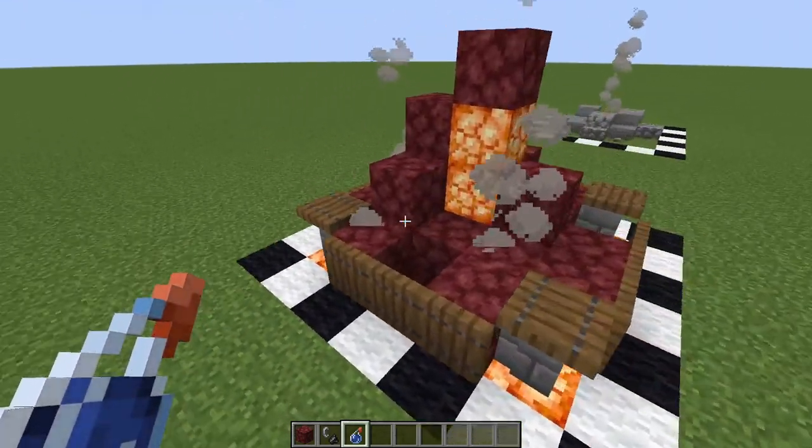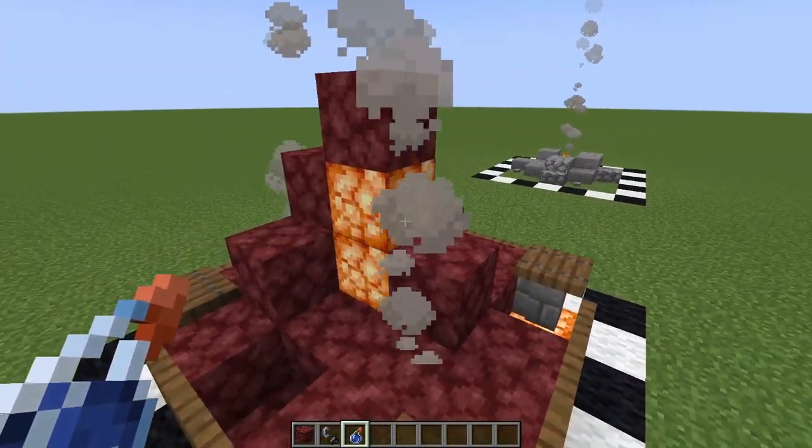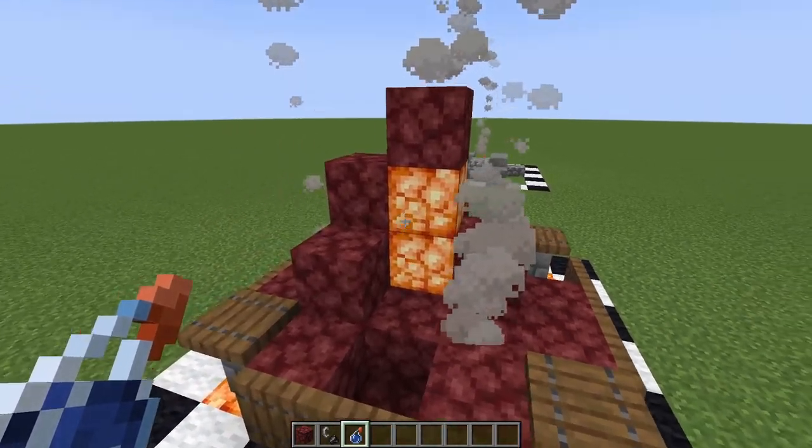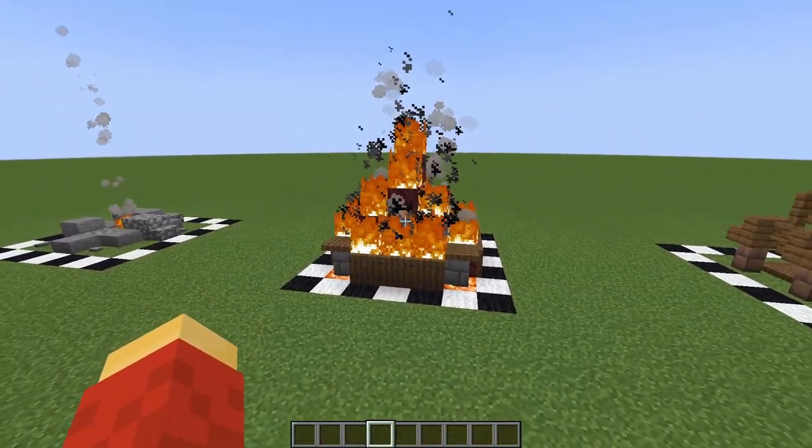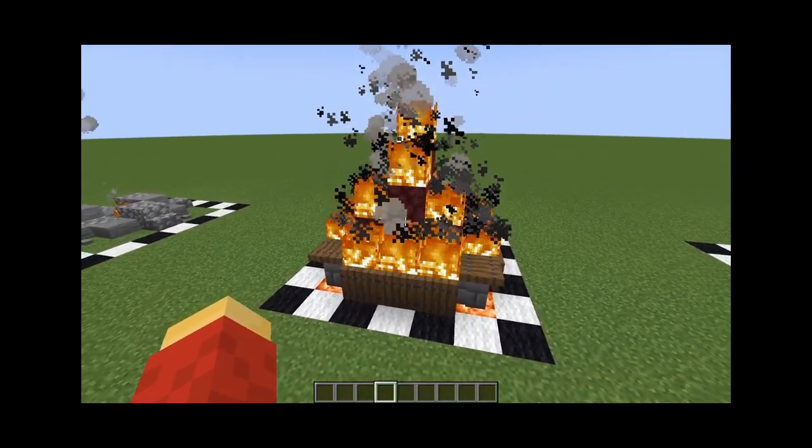You can get actual smoke here by going beneath the fire and putting a normal campfire underneath, and you can do that in multiple places. For the base of a bonfire like this, you just want a sort of pillar of netherrack, and I use shroom lights to fill in areas where there doesn't need to be netherrack blocks. Simple bonfire — don't build it indoors.